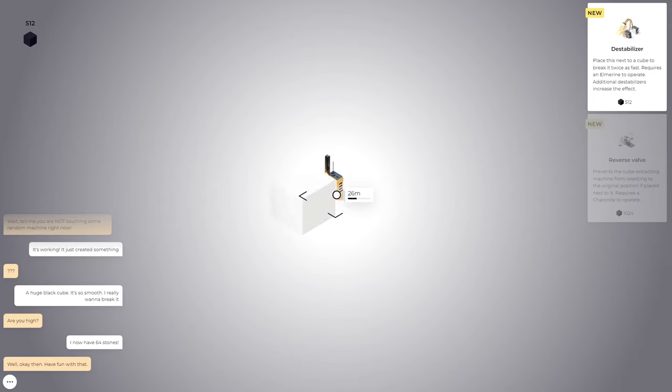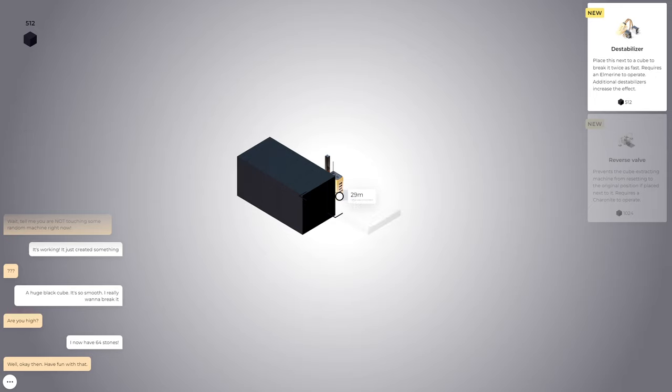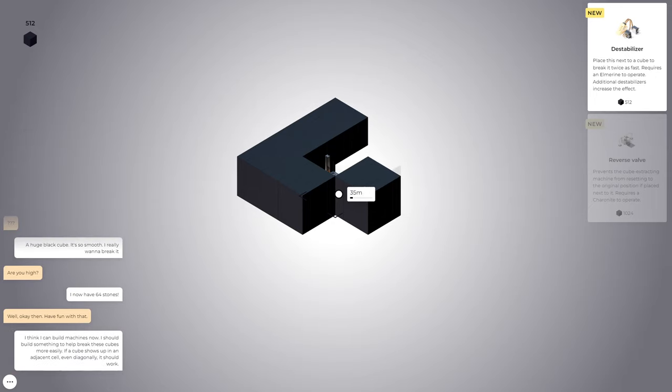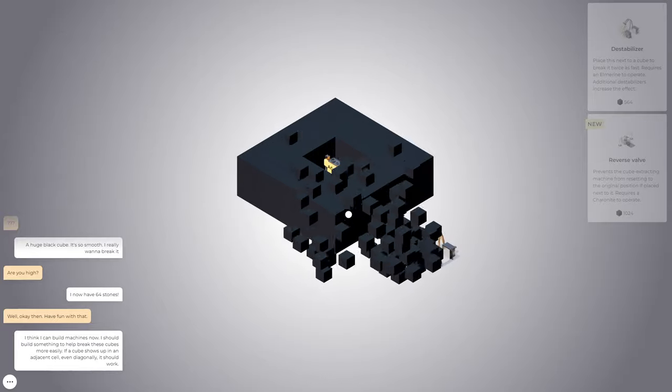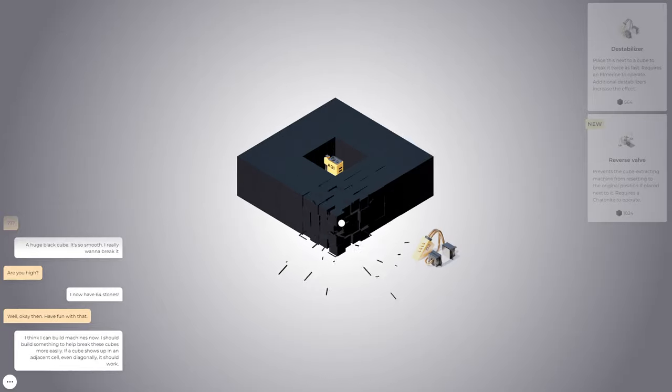We harvest some more and now we get a new item. 'Place this next to a cube to break it twice as fast. Requires an Elmarine to operate.' Well, it seems worth it. We have 512 and we want to speed up the process. So we're gonna get this — it's like a harvester kind of thing. We'll see how it goes. So D2 instead of A01, and yeah, that is much easier to break.